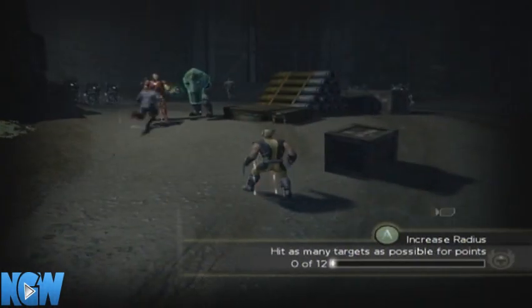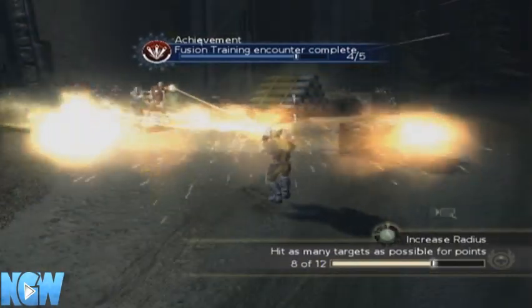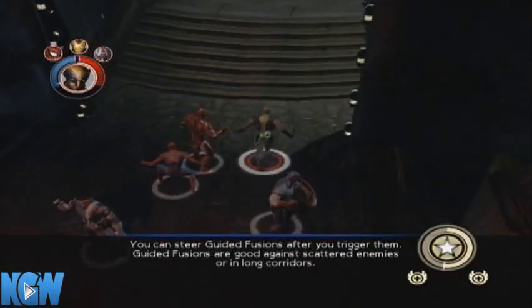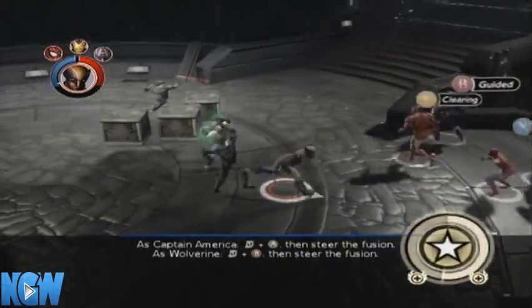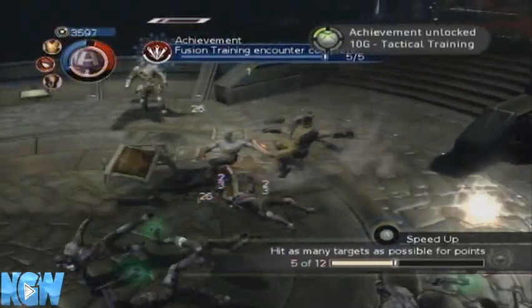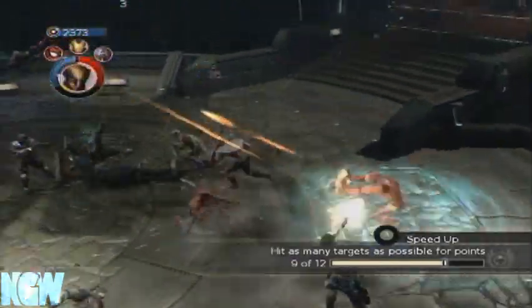Just kind of bum rush them and use those two characters. Now the last one is towards the end of the level, and you have to use Captain America and Wolverine. And there's your achievement — it is in one of the last circles. You'll see it pop up.